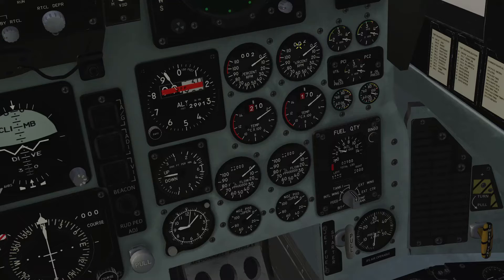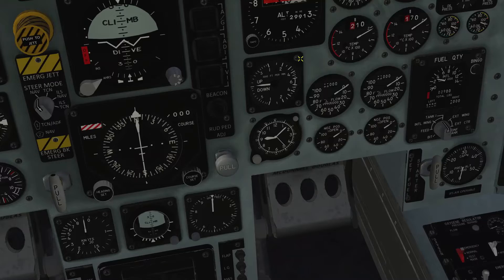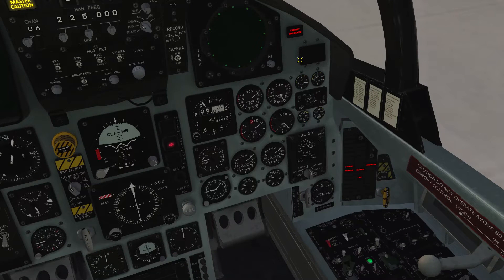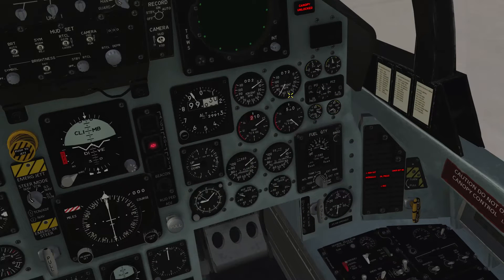Now we are checking the gauges. The RPM indicator should be going up to 22 percent, and at 22 percent we are switching the throttle cutoff to idle. Checking the gauges — of course you should be aware of the engine limitations as well, which are also mentioned in the checklist. Temperature goes down, which is good. We're at 72 percent.